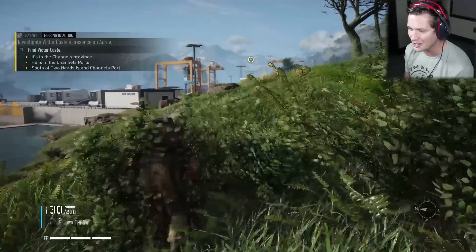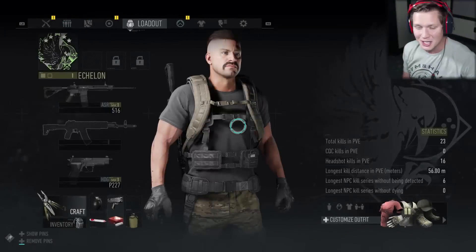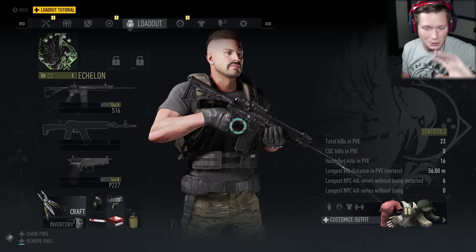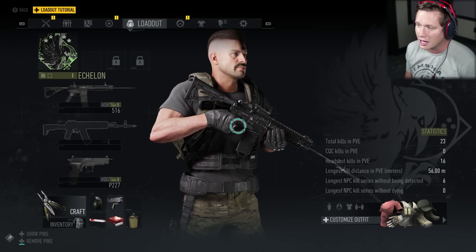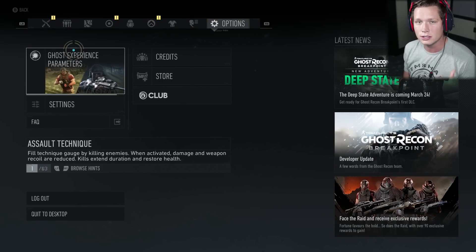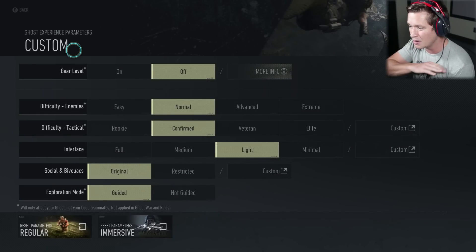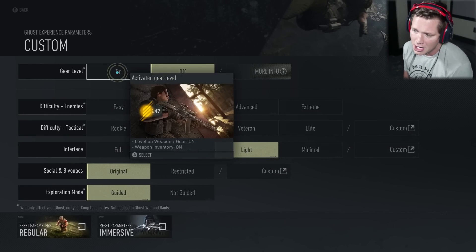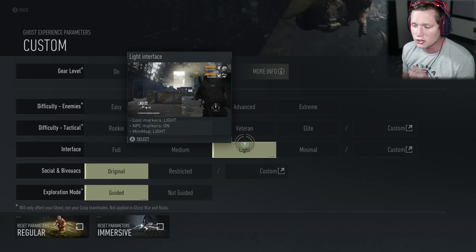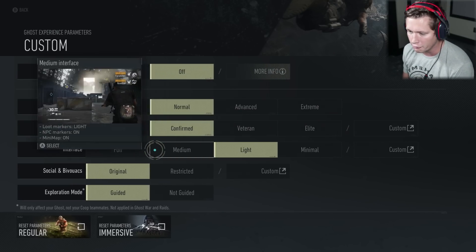Now this is going to be a little bit different. I'm a little intimidated here. You guys know we played through the entire campaign basically on normal difficulty with all the HUD elements. But we've got these new ghost experience parameters, so you can customize pretty much everything. I turned off gear level — thought that might be kind of interesting, level the playing field a little bit. Difficulty I left the same, but interface I've switched to light, so previously we were on full.